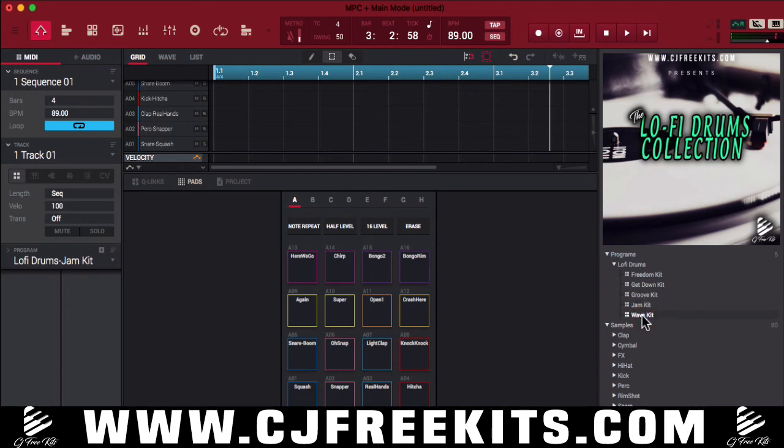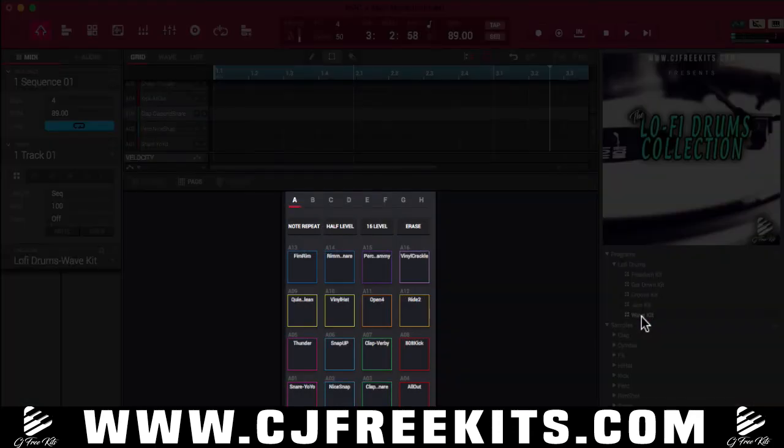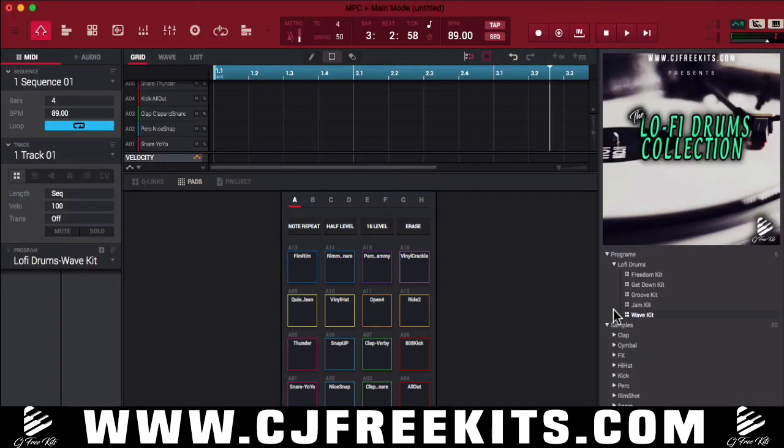Let's check out this last program — this is the Wave Kit. As you can see, I've added a vinyl crackle effect in there, so even when you do your drums you can add this vinyl crackle and it automatically gives it that sound. I'm gonna hit the vinyl crackle first — man, that's dope. And there are some tambourines, rim shots, and a rim snare in there as well.